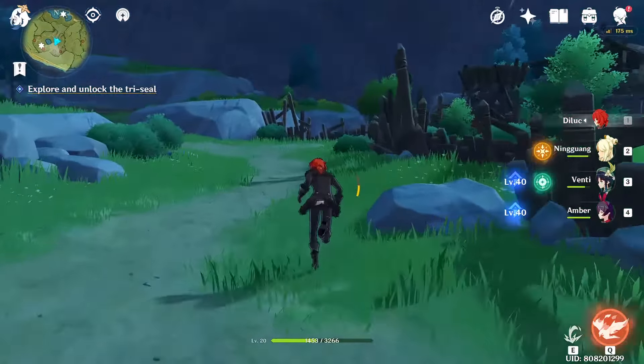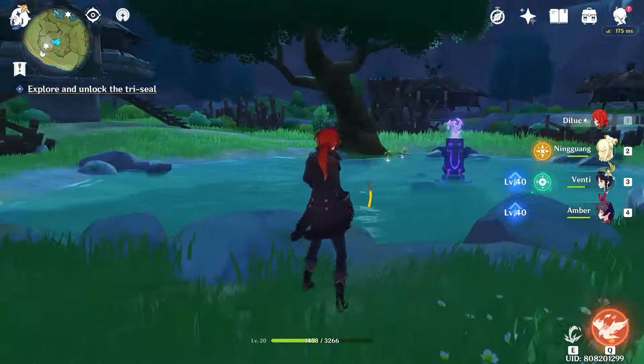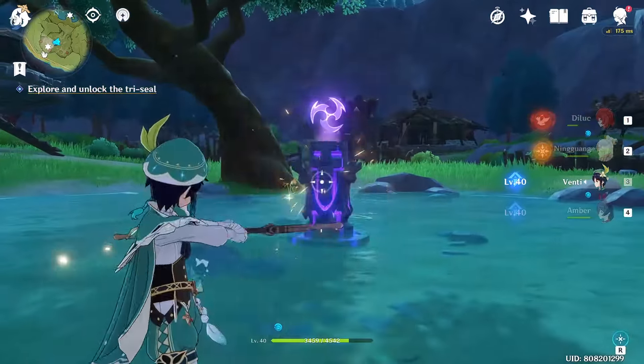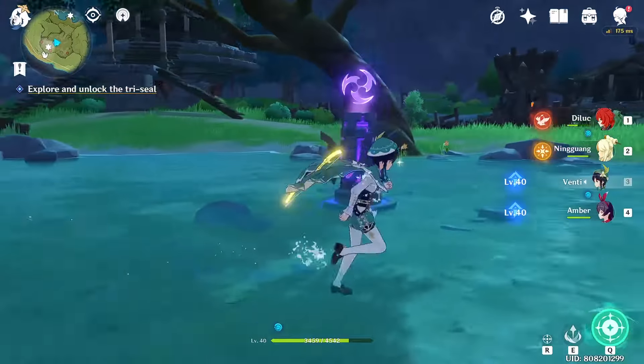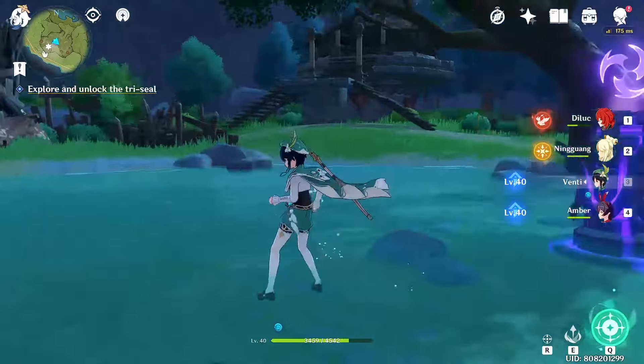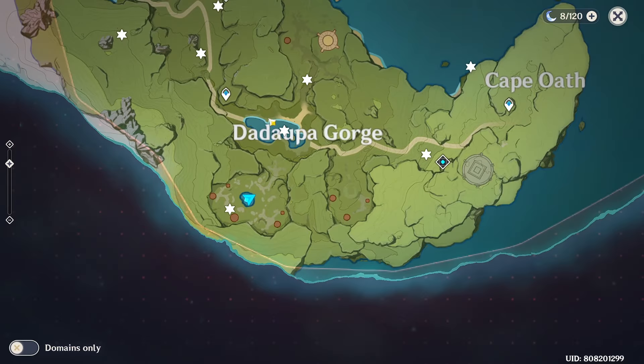For the first seal, it's over the wall near the big tree. You need an electro character — just shoot electro on the stone and you're done. Let's go to the next one, the bottom right.